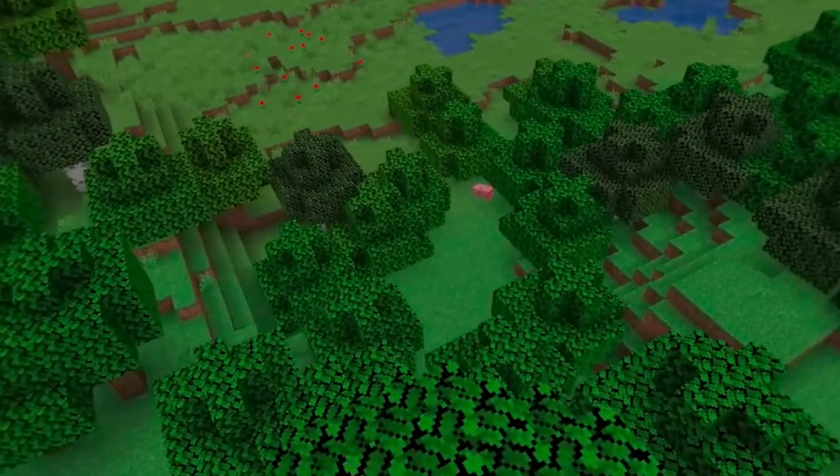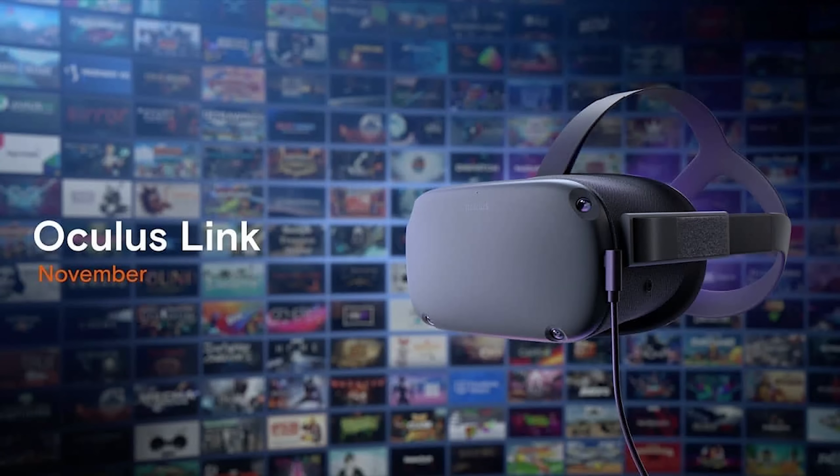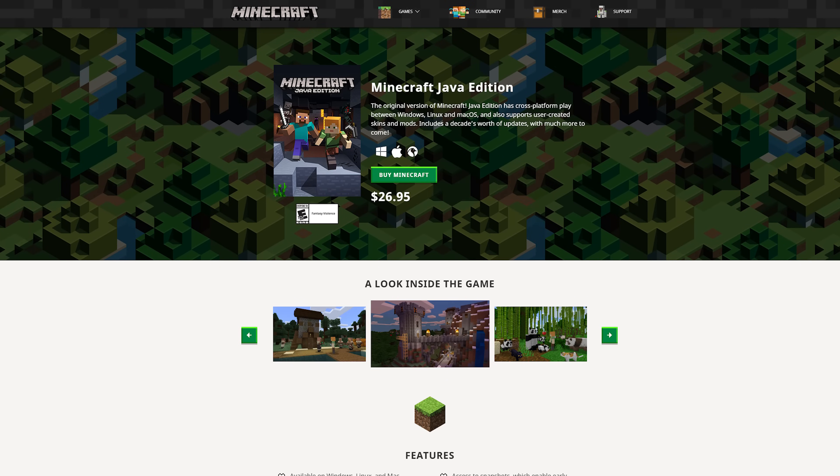There are two ways you can play Minecraft on your Oculus Quest from your PC. One way is using Virtual Desktop, and the other way is using Oculus Link. There are also two versions of Minecraft: the Minecraft Windows 10 version and the Minecraft Java Edition. I personally prefer the Minecraft Java version, and I'll tell you why in just a few minutes. But if you're looking to do this wirelessly with Virtual Desktop, Vivecraft and the Java version of Minecraft is really the only option, because I just cannot get Windows 10 Minecraft to run in VR using Virtual Desktop.